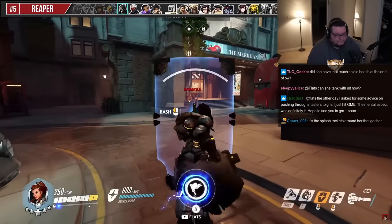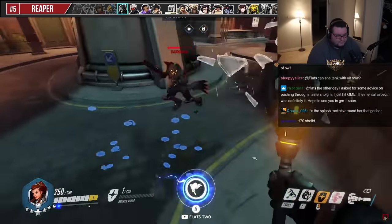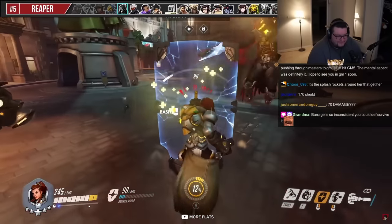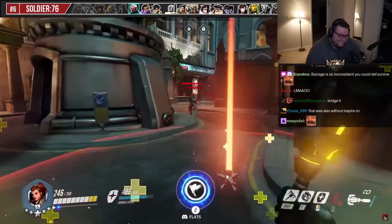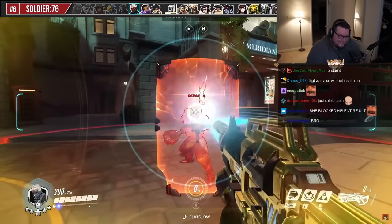Reaper thrives at close range so boop him away from his target when possible to lower his effectiveness. You can also block a lot of the Death Blossom damage with your shield, but ideally just go for a shield bash stun to cancel it completely. Against Soldier, look to boop him off his healing pad whenever possible. Against his Tactical Visor, specifically, your shield along with the one-second stun is very effective.